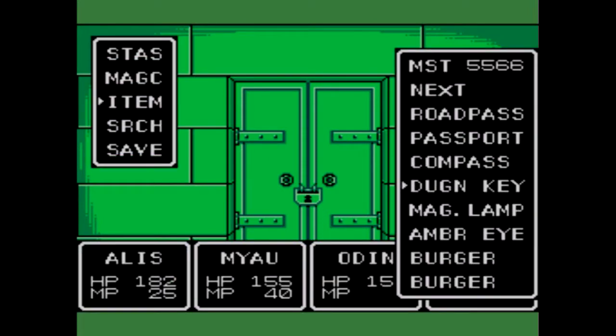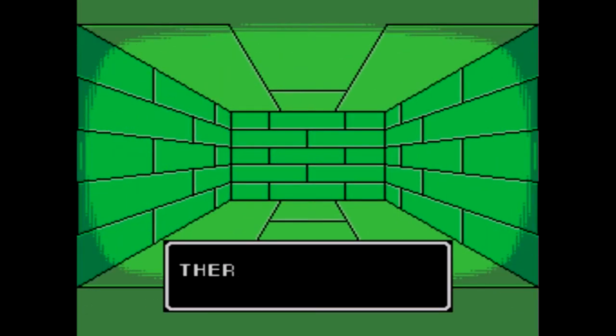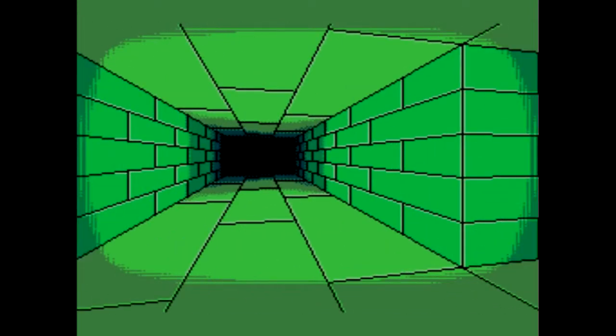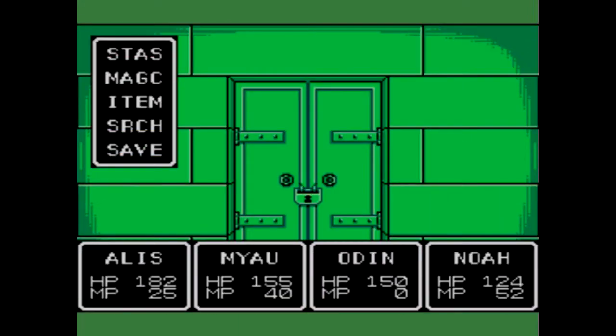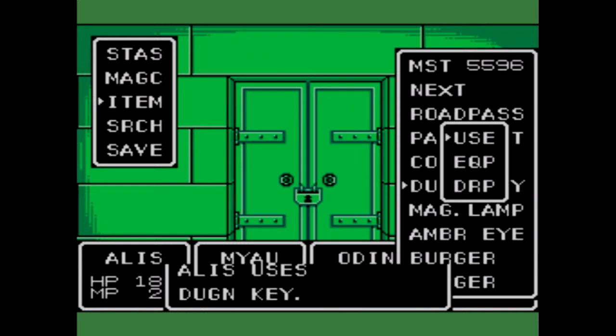We'll make a quick detour here — it's not very out of the way, but it is only 30 maestas. So back to the intersection, let's head for the boss. Here's our dungeon key.